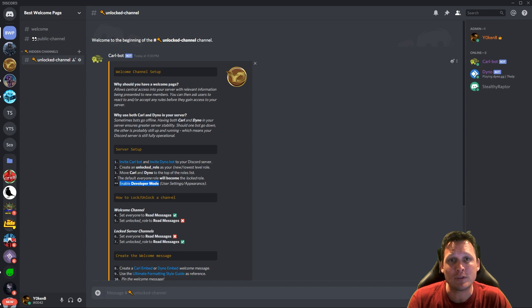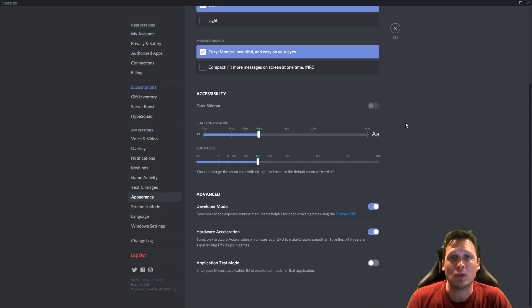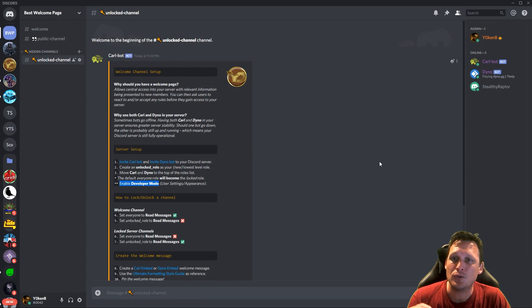Also, you need to enable developer mode if you haven't yet. Go to user settings, then appearance, and scroll down to developer mode — make sure it is ticked on. This will allow you to get message IDs. For example, if you go to a message there is a 'copy ID' section, which we will make use of at a later stage.